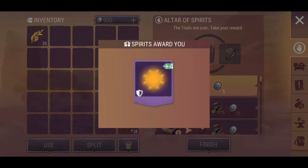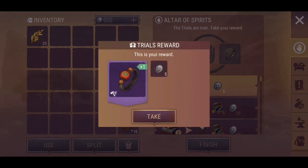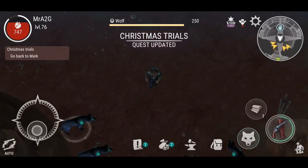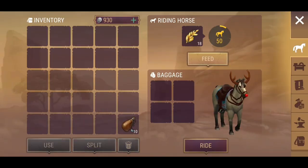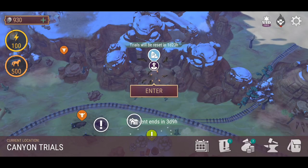Let's go ahead and finish that quest and confirm. Cool, I'm going to proceed with that. Christmas trial updated — let's get on to it and head off to the Christmas land and finish off that little quest. Let's feed up our little horse as well. There we go, he's nice and full, so he's ready to head off onto another adventure.